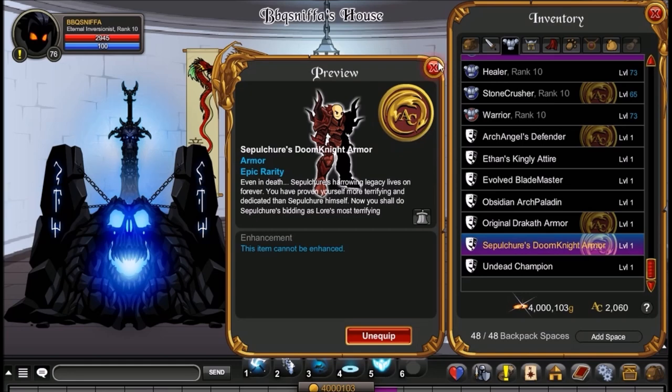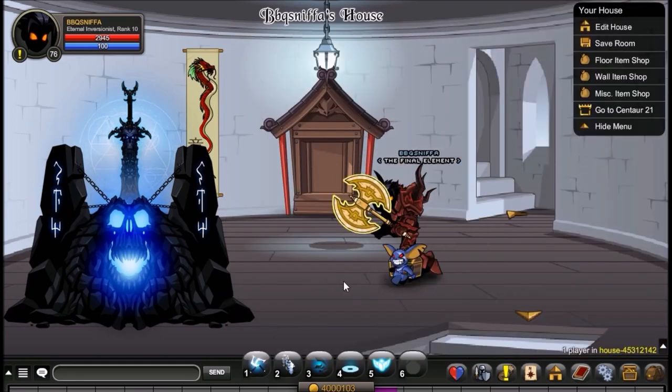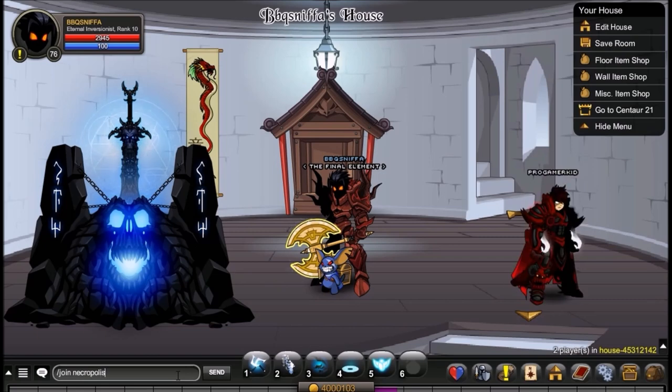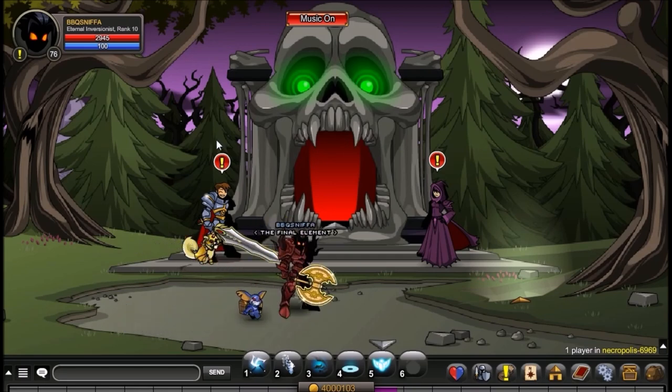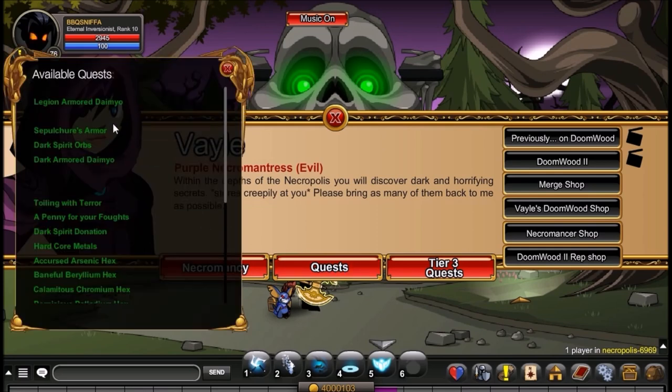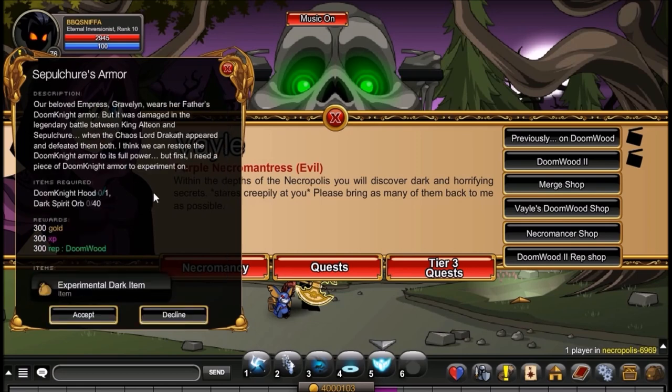So before we begin, you do have to have a membership — that is required. You can't have had one in the past; you have to have an active membership to get all the stuff and complete the quest. So the first thing you want to do is slash join Necropolis. I'm just going to join a private one. So here in Necropolis, you do the Blinding Knight of Destiny from Ardix. We're going to want to click on Veil here and click on Quest. You're going to have to complete a couple of quests.